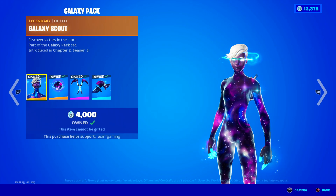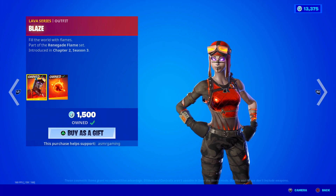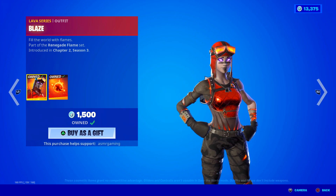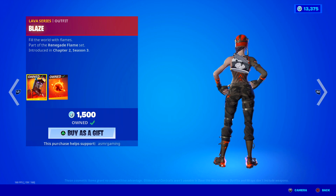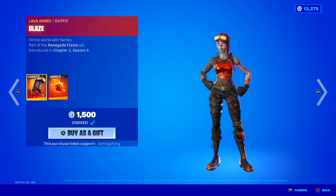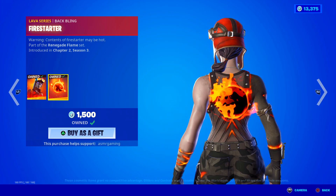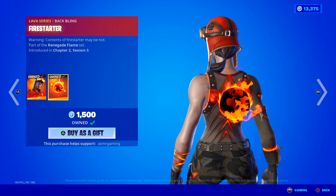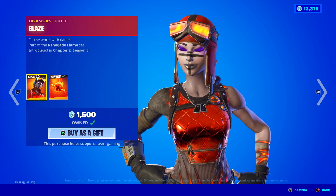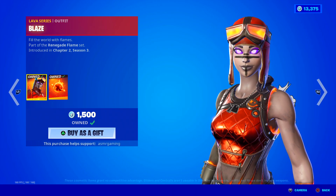Really recommend getting this set — it's an awesome skin. Down here we have Blaze. Blaze is a super try-hard Fortnite skin, meant to look like the Renegade Raider but it's a fire version. She's literally on fire, as you can see even by her shoes — there are flames on them. 'Fill the world with flames.' Comes with the Fire Starter back bling — animated fire back bling. Warning: contents of Fire Starter may be hot. Really recommend Blaze, she's awesome. Glad to see her back.